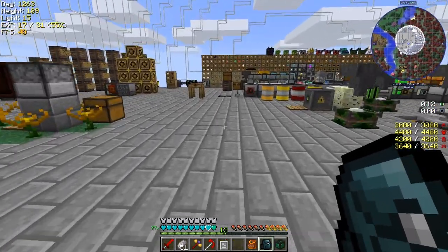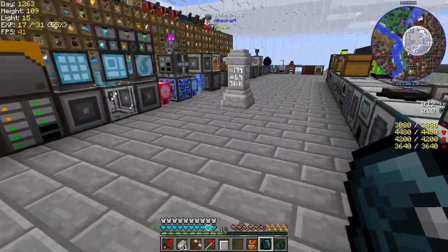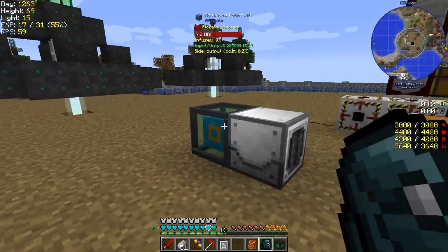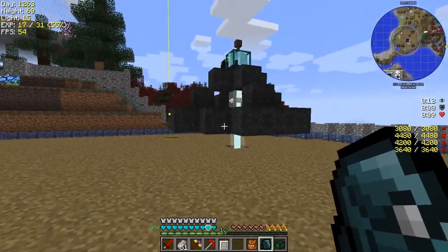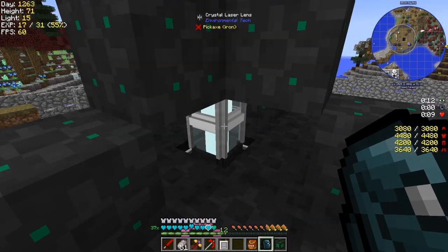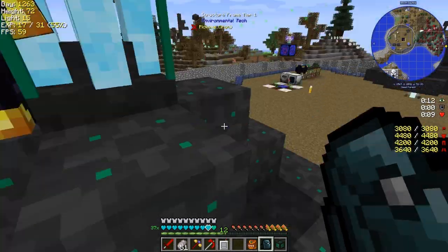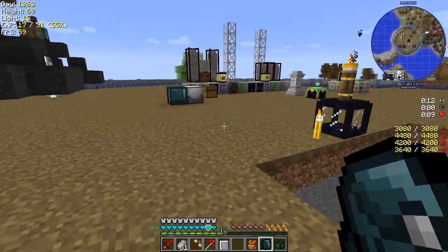Chunk loading - one of the chunk loaders is down by the rocket. I was thinking - and I think it's actually the case, I'm not a hundred percent sure - that Environmental Tech machines do have their own built-in chunk loader. But I wasn't getting very much Rhodium from this at all, so I think since I put it down it does seem to be working better.